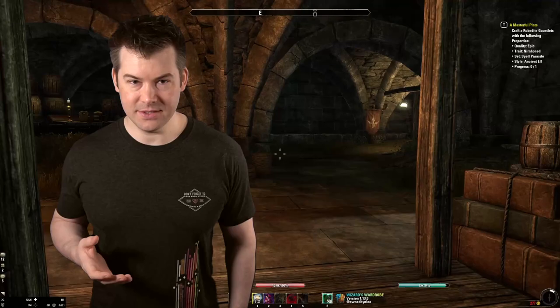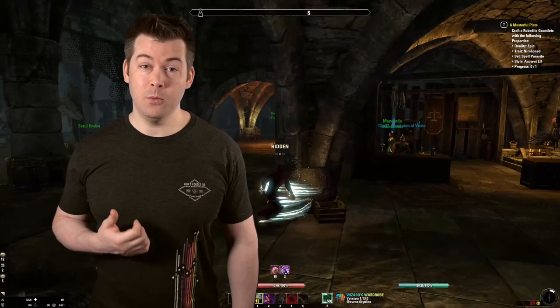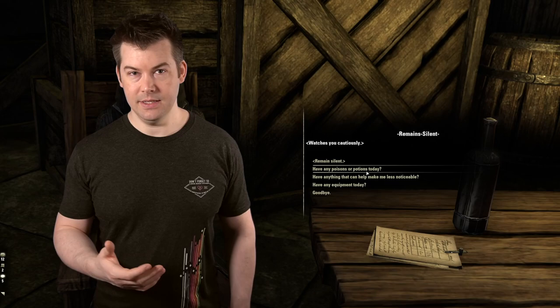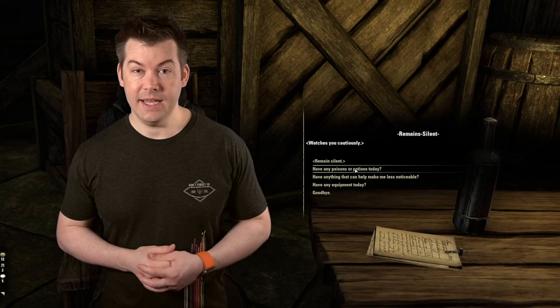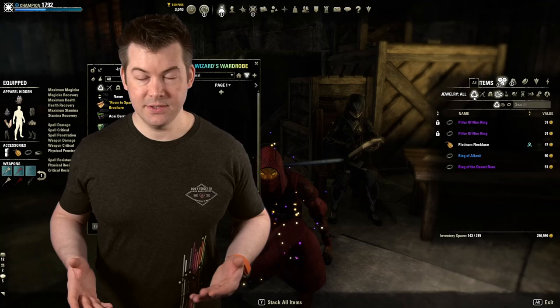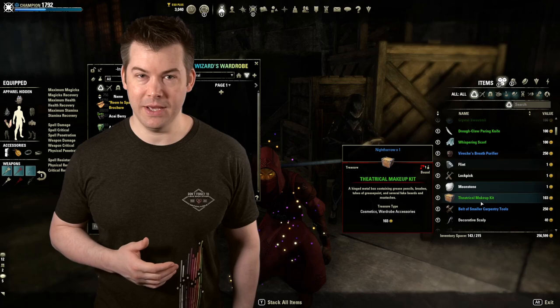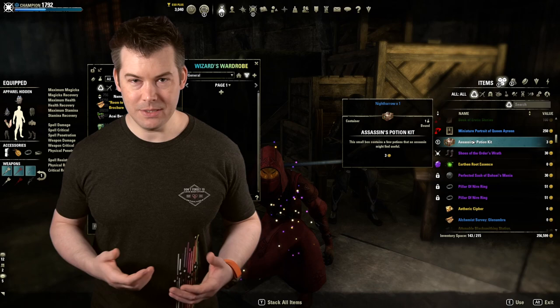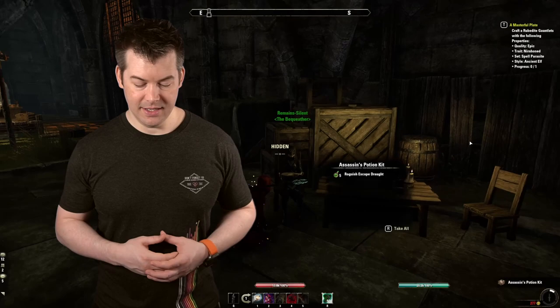From the Dark Brotherhood skill line, Shadowy Supplier is the only one I really recommend. Once per day, you can go to any Outlaws Refuge and find someone near your fence who'll give you one item. Sometimes that's a disguise you can put on — for about five minutes it gives you a buff where even if you have a bounty, people treat you as if you didn't. You can also get invisibility potions and a few other things. It's optional but cool enough to mention.